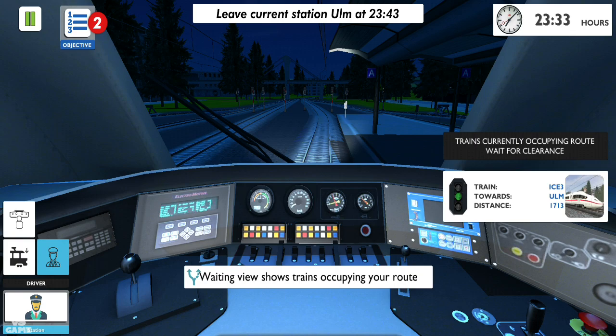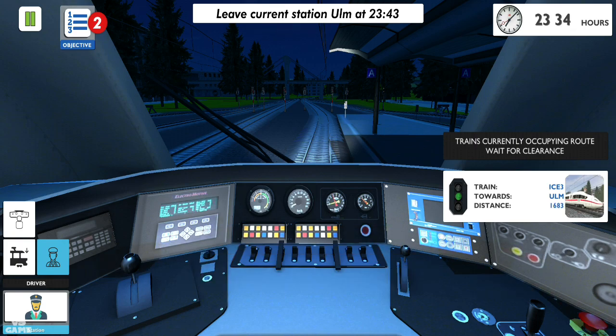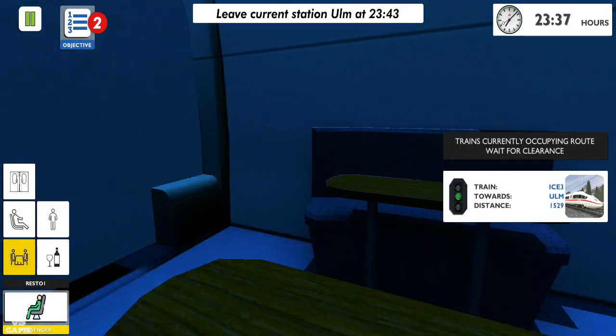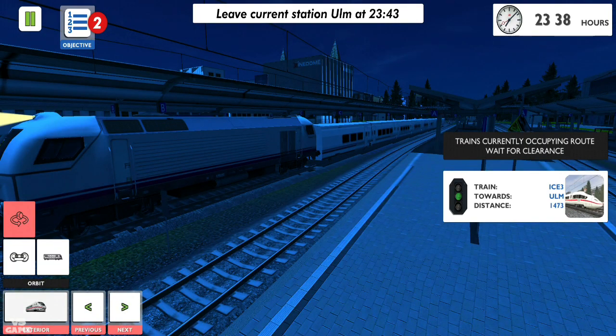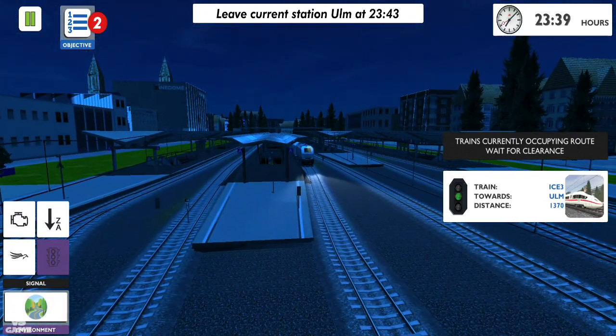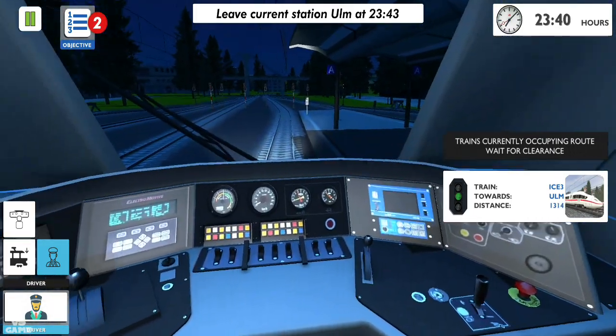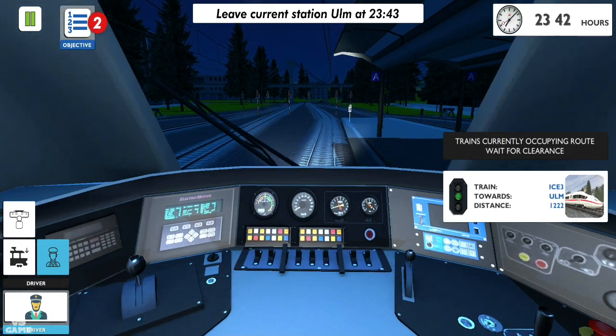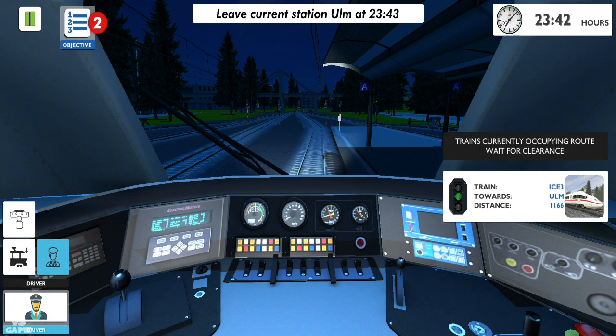Train currently occupying route, wait for clearance. It's one kilometer and 600 meters ahead, so we're just gonna wait for it to pass. There is still nobody in the train — I'm all alone. The graphic quality is actually pretty good. If you like this game guys, you can leave a comment in the comment section below if you want me to upload more of it.